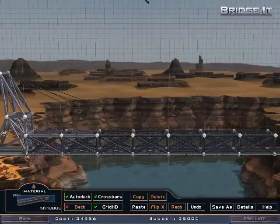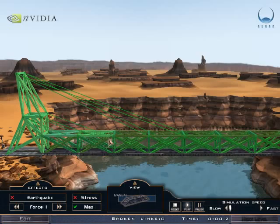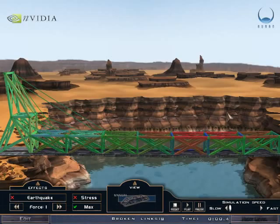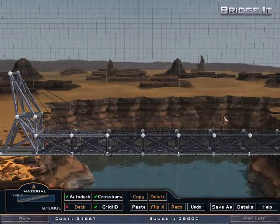Let's see what happens if I cross the entire bridge like this. Cables are pulling too hard on this, so I might want to adjust. Nothing at all. Let's start over with a new design.